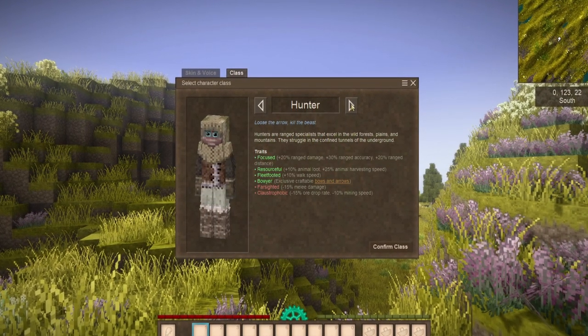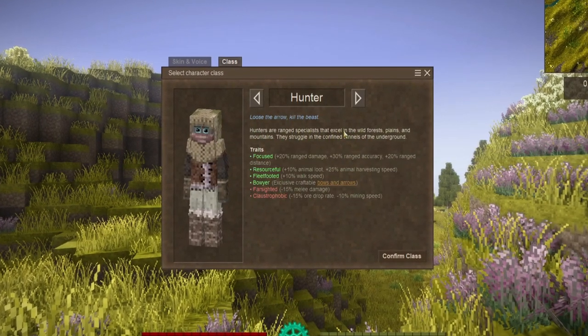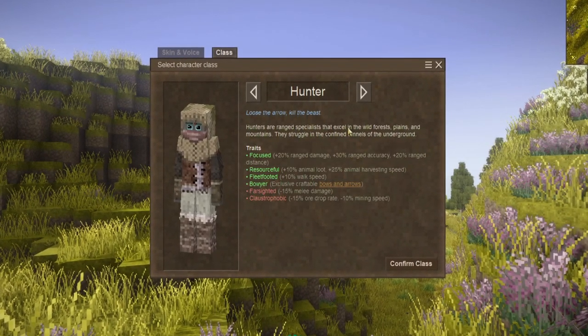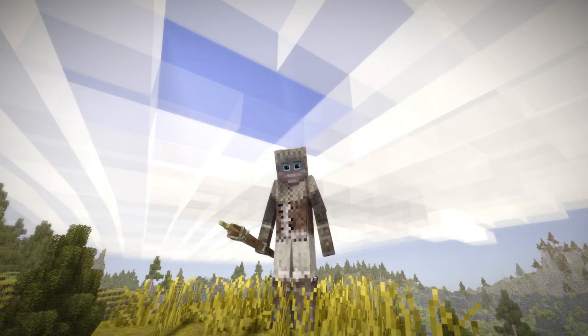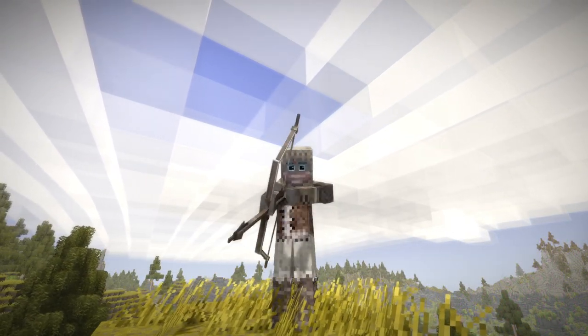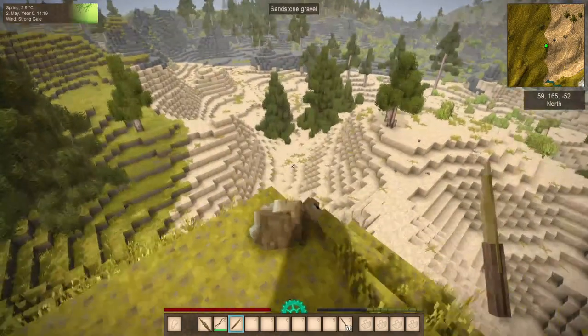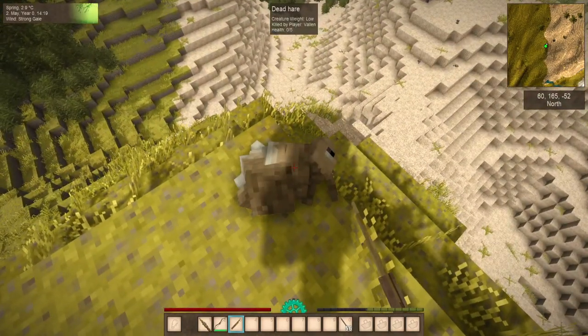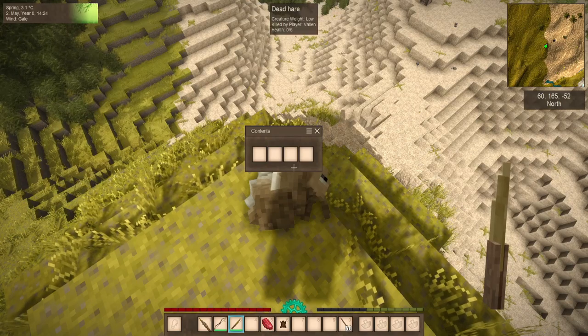For example, just going one to the right, we've got the Hunter. This is more or less a ranger type. They're very good at hunting and killing animals, very poor in melee combat, and not the best in mining. You come with several traits — those in bright green are positives, those in red are negatives. The plus 20% ranged damage, 30% ranged accuracy, and 20% ranged distance makes them an excellent character for throwing spears or different ranged weaponry like bows. They're resourceful — when harvesting animals you can get extra animal loot, and you're a little bit faster at harvesting those creatures. This can really be effective for making different leathers, as well as the difference between getting no food and some food.